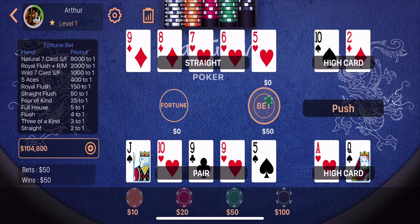Again, it's a push. My pair of nines lost to the straight that the dealer had. However, my high card of ace-queen beat their high card of ace-queen. So far we've played two rounds and pushed both times — no money has been exchanged.